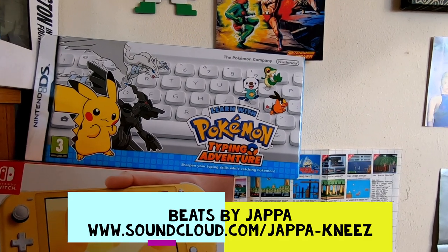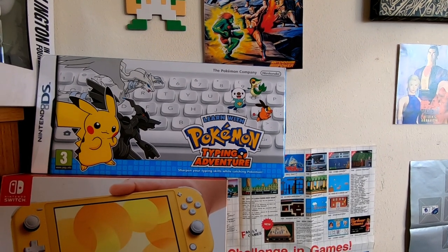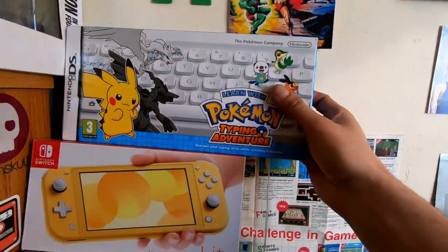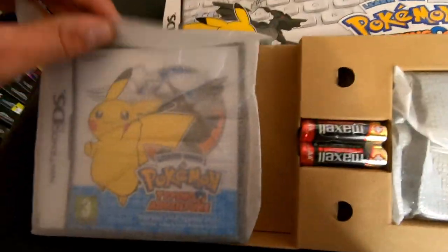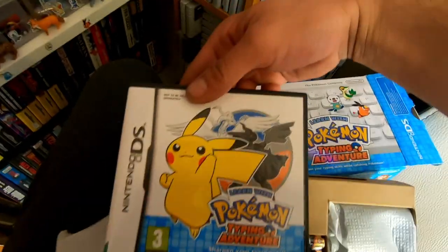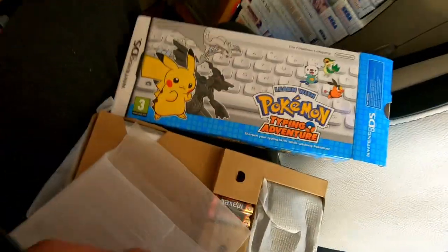So as you can see, I've got Pokemon Typing Adventure up here. I got this recently from CEX for about 32-33 pounds with vouchers — didn't cost a lot at all. Let me give it a quick open because I didn't open it in the pickups video. The game is in what I thought was sealed condition — it's not sealed anymore, but it is in absolutely mint condition. Unused — I can't believe the condition of this.